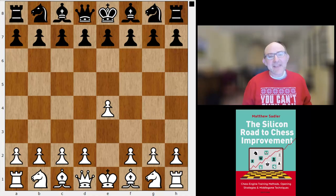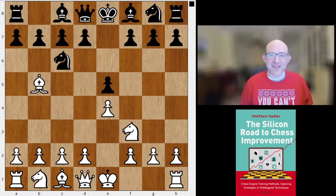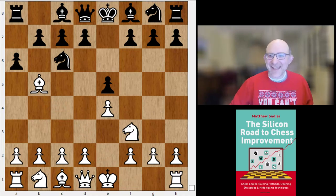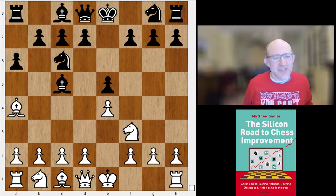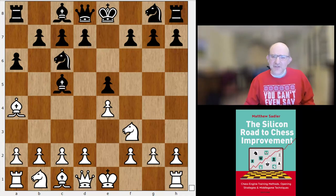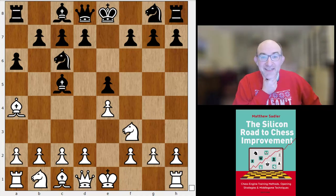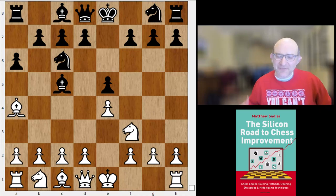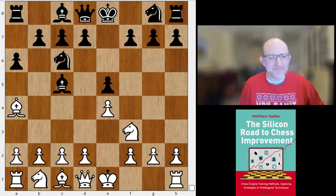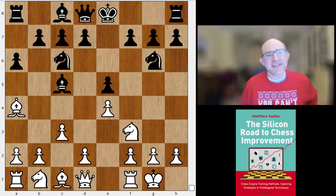So e4, e5, knight f3, knight c6, bishop b5 — Ruy Lopez — and then a6, no Berlin today. After bishop a4, bishop c5, Machteld plays a rather unusual system that I've only ever really seen once in an engine game, which I will show you because there are some interesting parallels. But first, c3, knight e7, castles, and then knight g6.